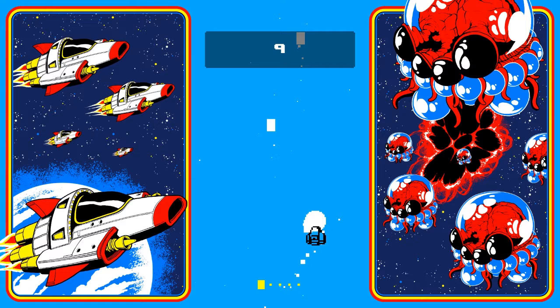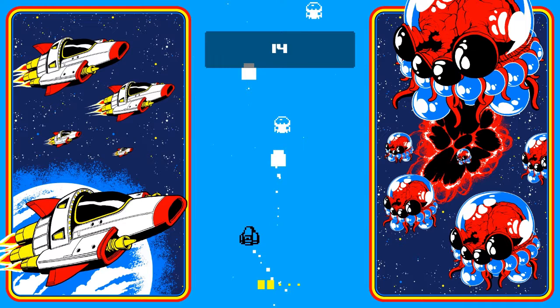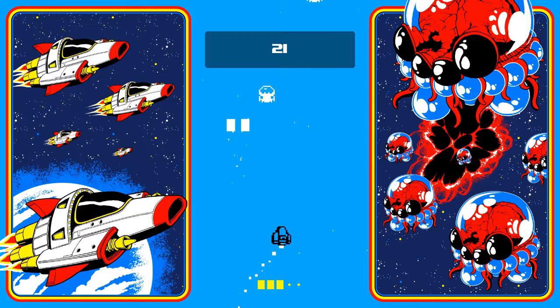This is Switch and Shoot. It's a brand new retro-inspired shoot-'em-up from developer Matt Glanville. It may look like a fairly typical throwback action game, but this shooter is packing a really cool gimmick.